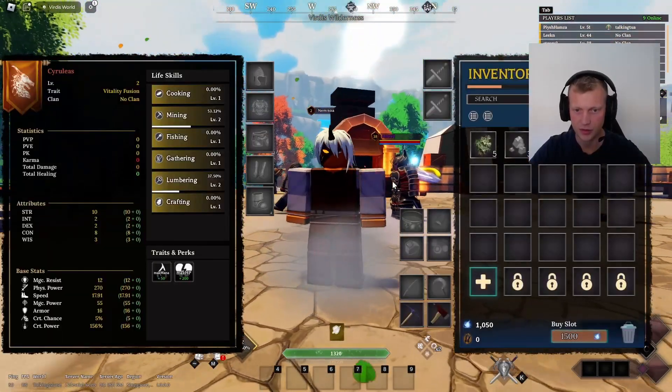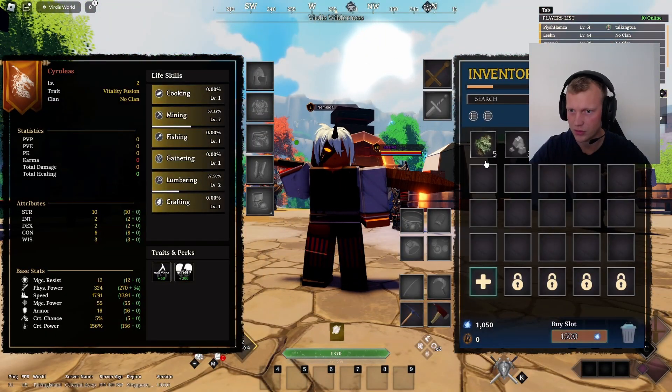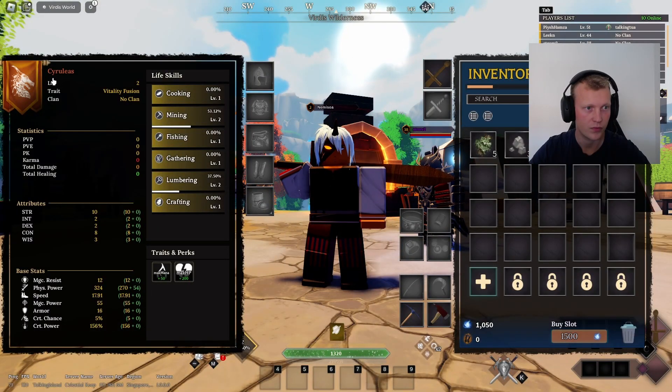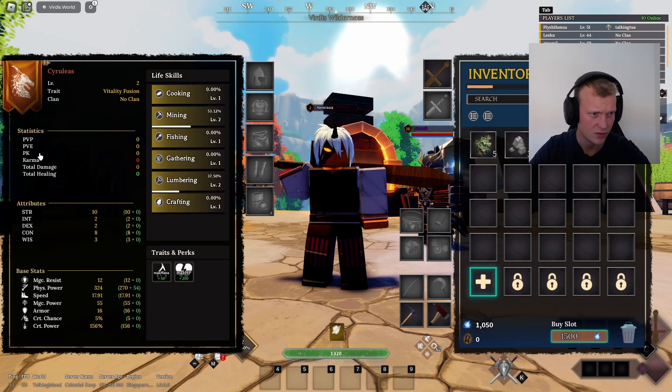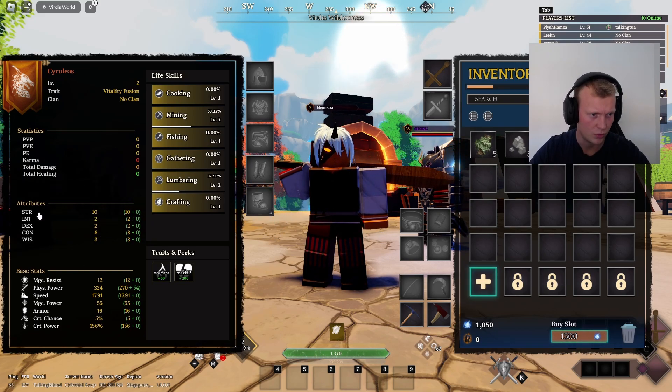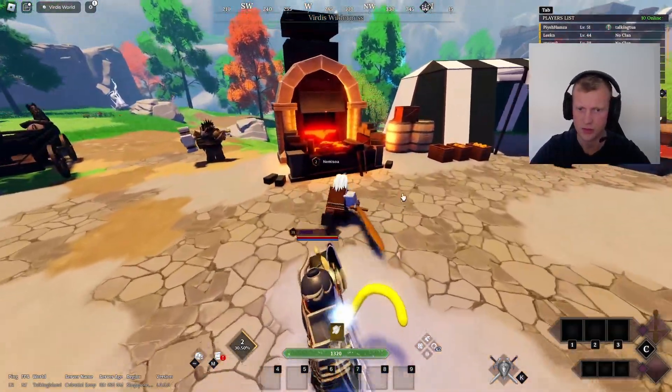We just received a sword. Look at this - we have our race and our level. We got the trade, we can get clans, and we got our attributes and statistics. We are mostly based on strength because we selected the Cyrulius.